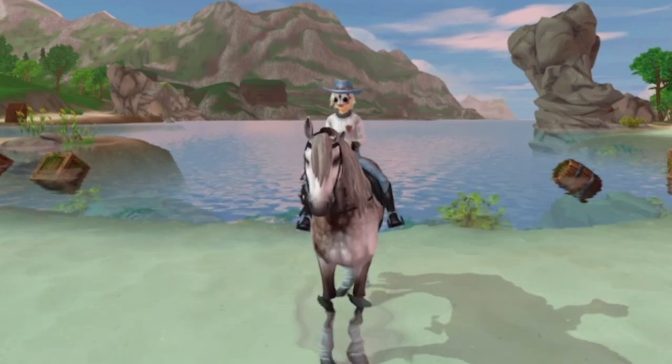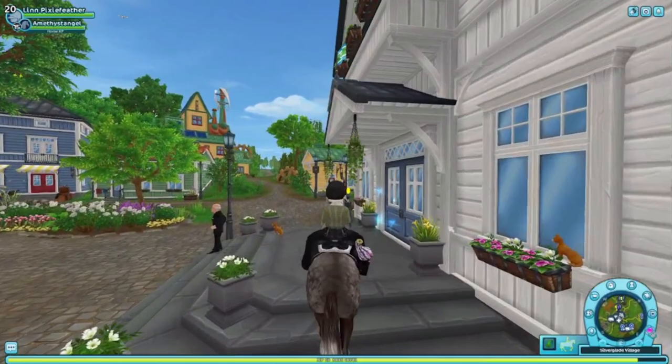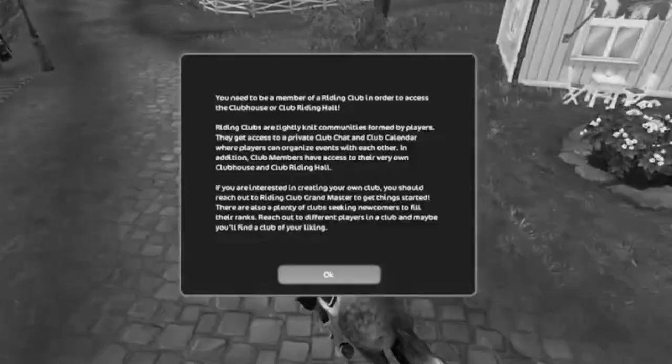Hi everyone, welcome to the video. Today I'm going to show you the hopping glitch. First, go to the clubhouse and click on the door. This should come up if you're not in a club — if you're in a club, then rest in peace.